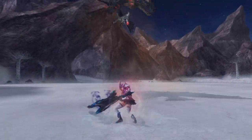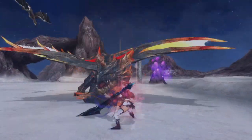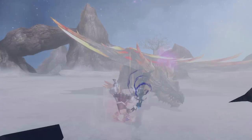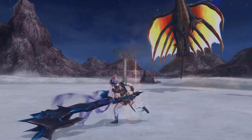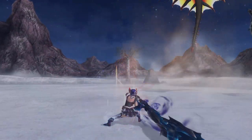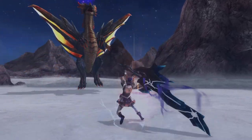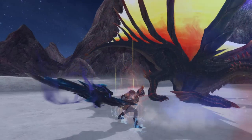Fade Slashes were an evasive attack where you would instantly morph to Sword mode and slash while moving left, right or backwards. This attack had a significant amount of iframes and could actually be chained to side hops, meaning that if you delayed your inputs well enough, you could dance around a monster in a flurry of Sword and Axe slashes, all whilst enjoying some sweet invulnerability. It's hilarious to me that Switch Axe got Fade Slash iframes before Longsword, but there you have it.